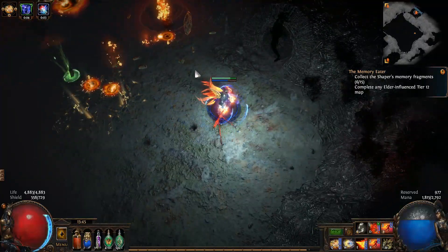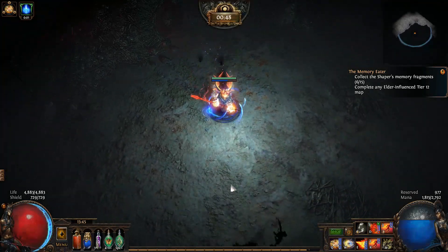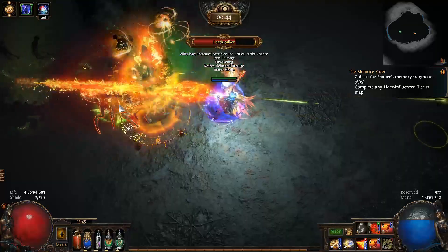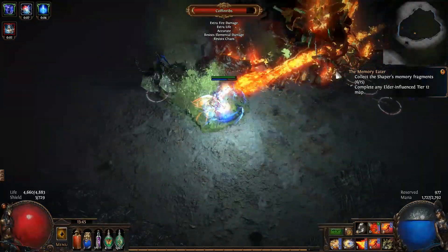Welcome to RPG Community College. Today I've got a build guide for the character I've been playing in Path of Exile's new Blight League. It is an Ignite-based Ascendant that uses Scorching Ray, Armageddon Brand, and Vol Fireball every now and then.